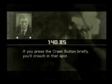If you crawl into the grass, you can advance undercover. When you do, the camera automatically switches to intrusion view. You should check it anyhow. If you press the crawl button briefly, you'll crouch in that spot. This allows you to observe things without blowing your cover.